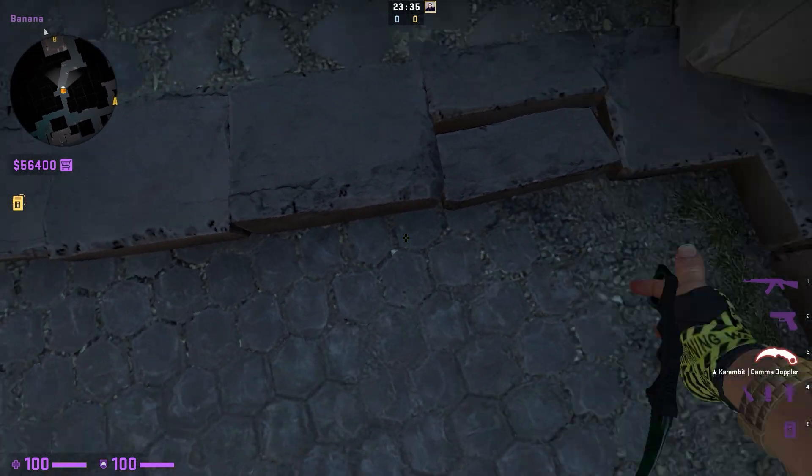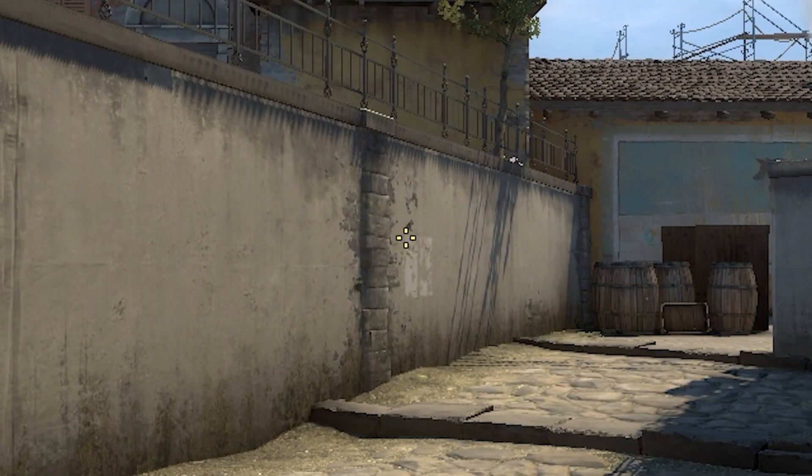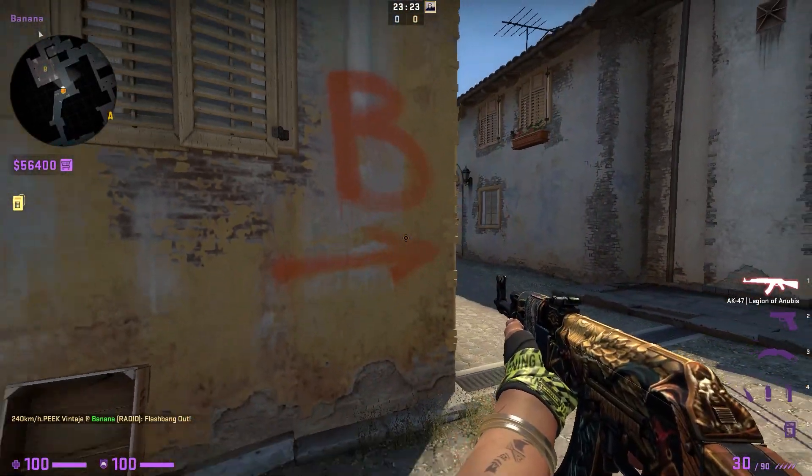You're going to aim for the top left of this white rectangle on the wall and jump throw. The beauty of this flash is that your teammates can start to run up and clear angles as the flash has been thrown, so they won't be blind either.